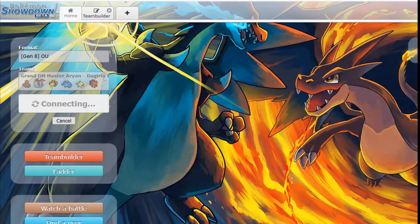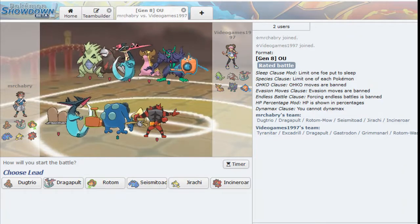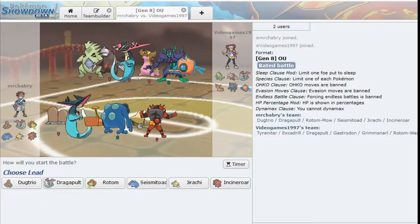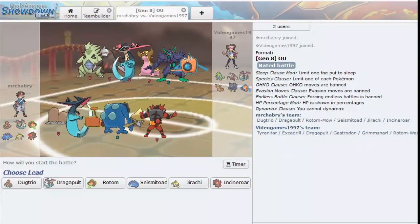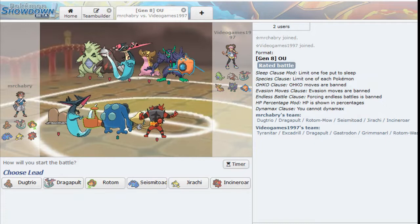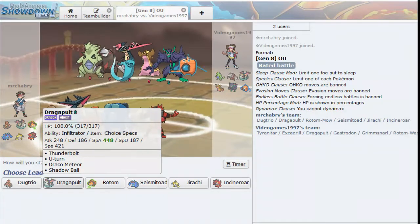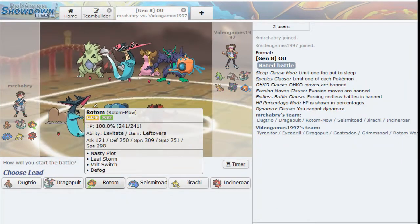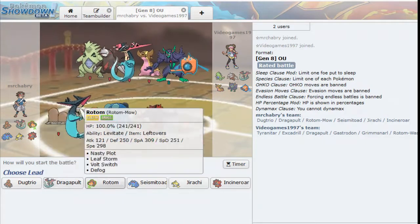Grab another battle with this team - that's a pretty cool team. Now looking at this opposing team, there are quite a few things I'm scared of. I think Rotom's probably my best bet in this battle. We've got two water types and a rock type of course. We just have to watch out about getting trapped when we try to Volt Switch out. I still think Rotom is probably the best leader. I could see the Grimmsnarl being a problem. I will lead Rotom.